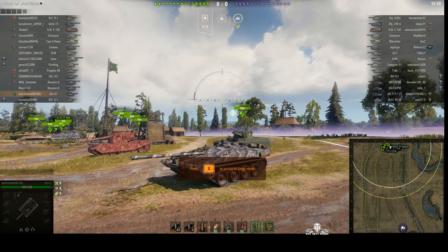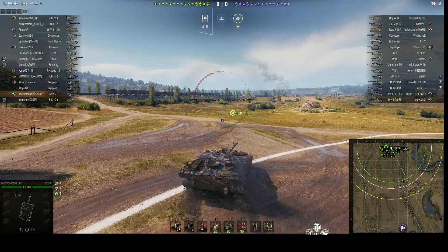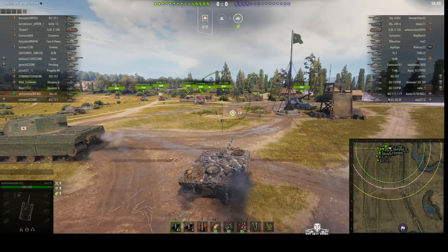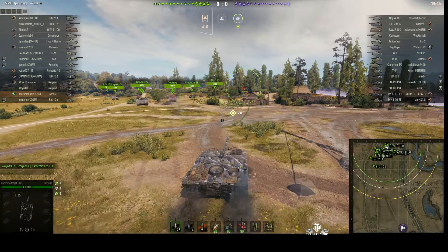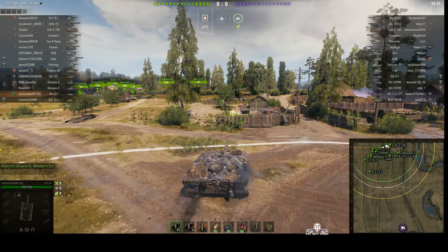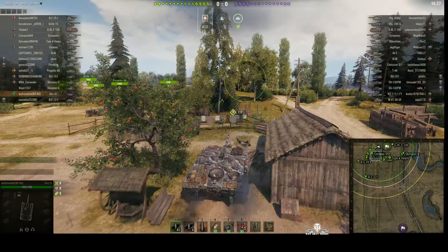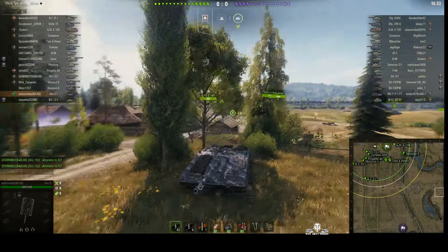You can see Andromeda's got one mark of excellence on the barrel, and he is going over to the west side of the battlefield. I thought for a second he was gonna fire from the railway line, but I think the Scorpion wants to do that - that's where he's gone.